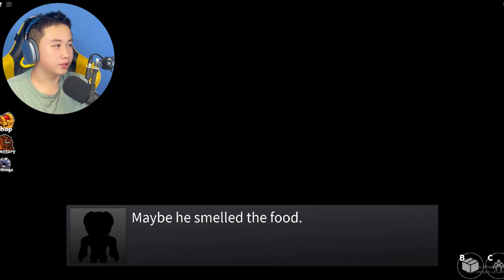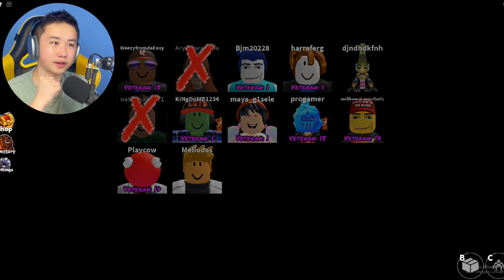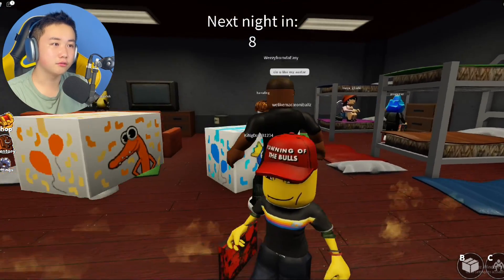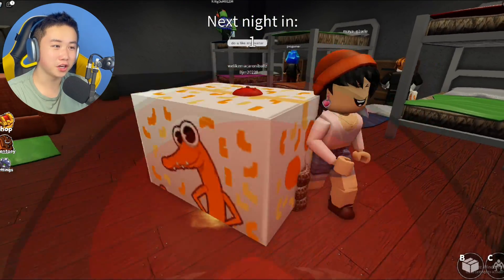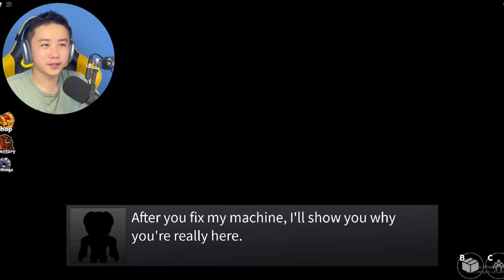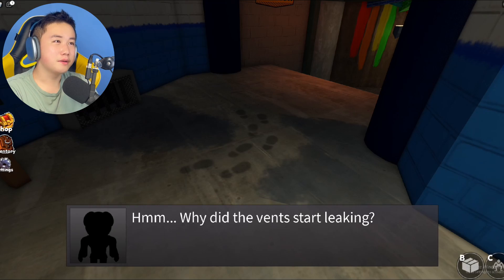I wonder what other Rainbow Friends skins you can make. Maybe you can make Pink or Yellow. I think Yellow is definitely possible - the bird version of Yellow is very possible. Probably some kind of chicken hat, some scary looking chicken hat. I guess that could work, but I don't know how Pink would work. What is your avatar? Why are you so short and stubby? And what does your hat say - is that 'Running of the Bulls'? That is very different. Even when we fix this machine, we don't really know why we're really here. It's kind of a mystery still.